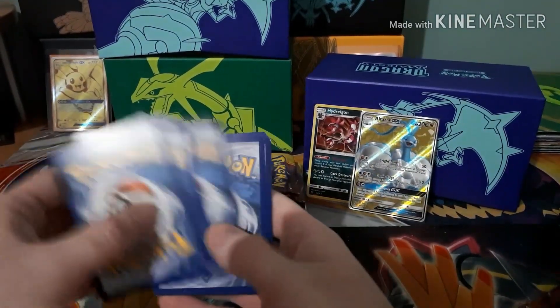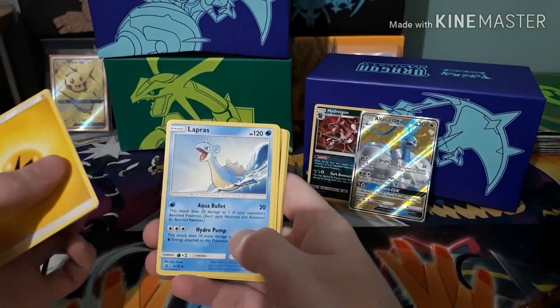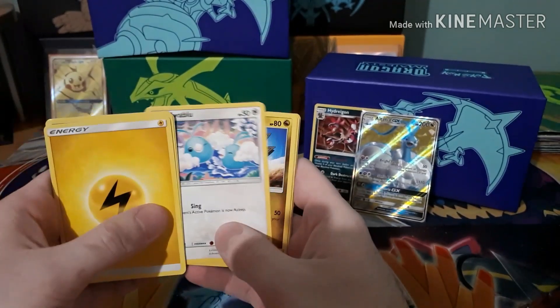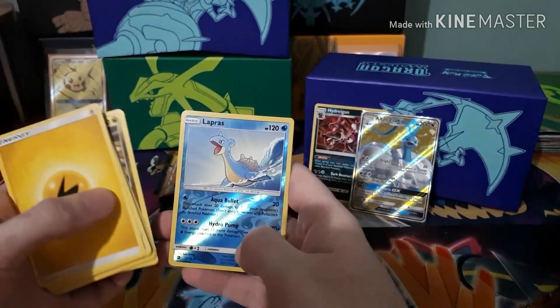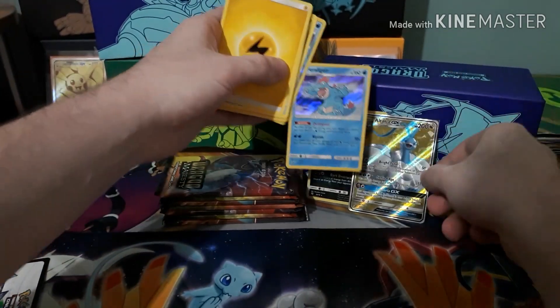Got a Lightning-type energy, a Lapras, Quagsire, Charmeleon, Swablu, Vibrava, Wishiwashi, Seadra, Bagon, a Reverse Lapras, and a Hollow Feraligatr.